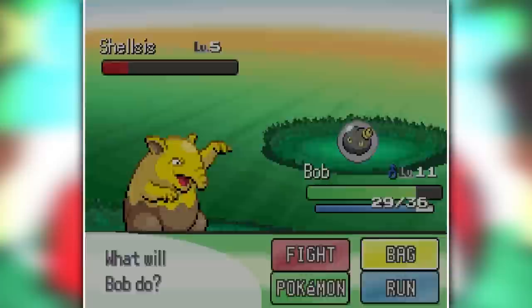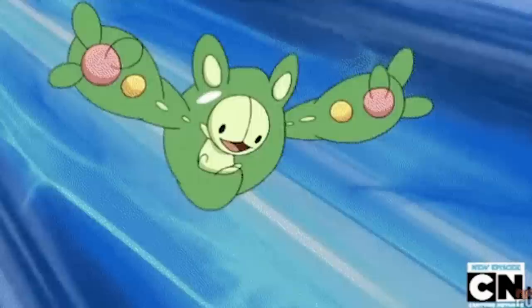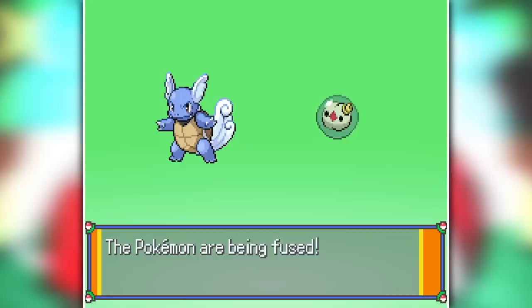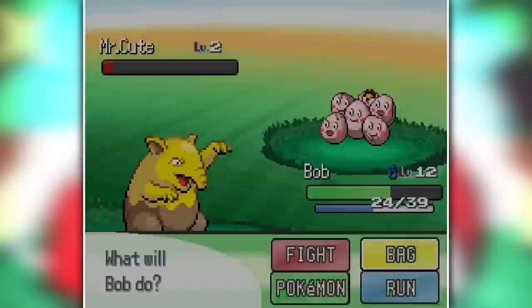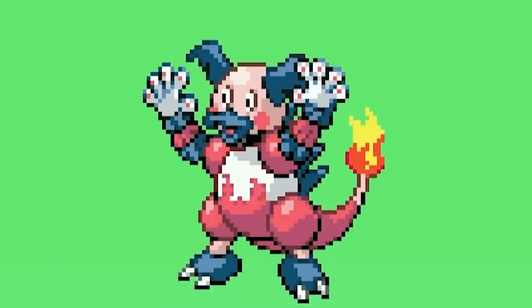I also captured a Shellsis, and if we unfuse that we can get either a Shellder or a Solosis. I feel like Reuniclus is going to make for some bad things too — I mean, it's literally a fetus. I fused this Solosis with my Wartortle to create something pretty weird. He really needs to stop looking at me like that. Shortly after, I found Mr. Mime, so we've already gotten one to create some abominations with. I then captured a Slowpoke and a Magmar, and fused Magmar with Mr. Mime to create Mr. Mar.